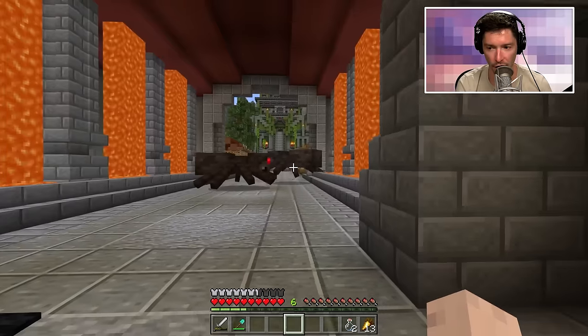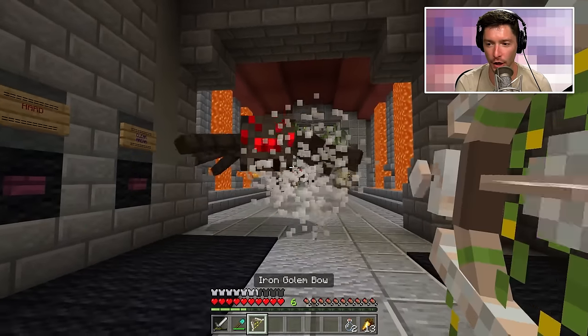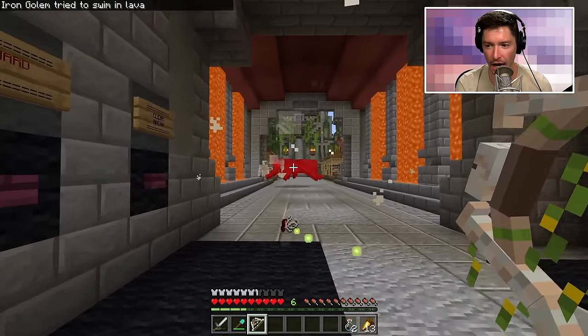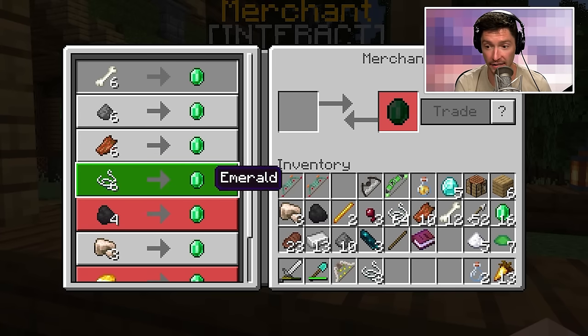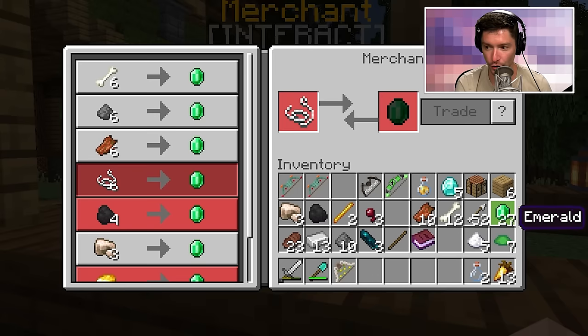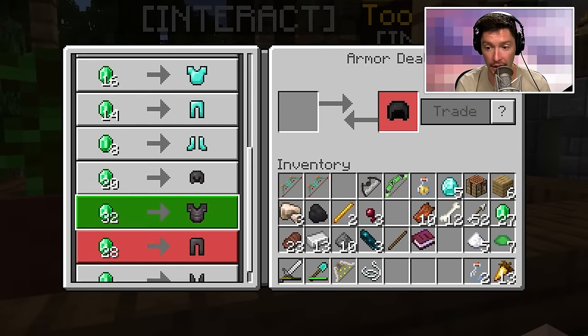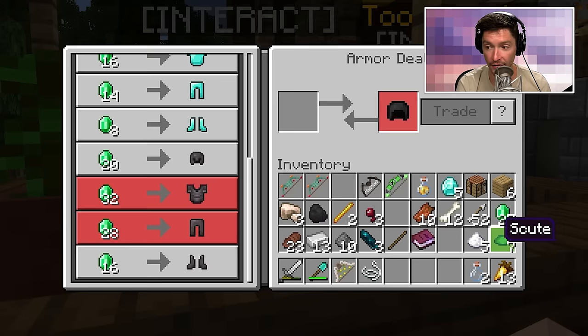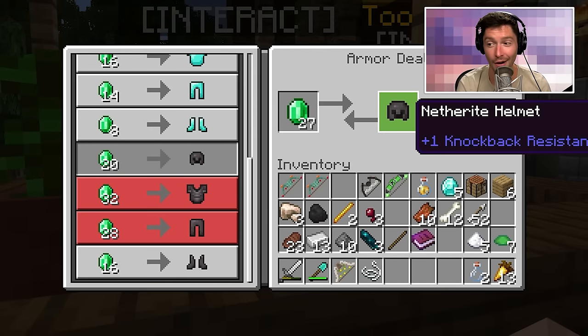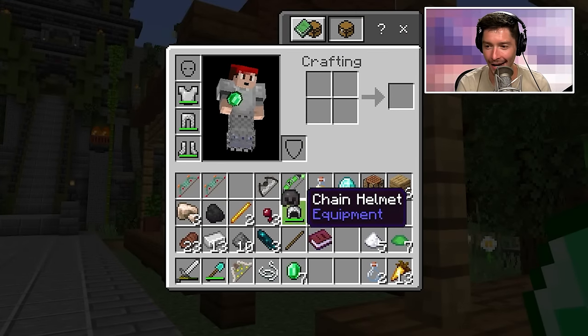Let me sprint past and get my stuff back. The spiders are still here — get out of here! Don't attack me, I made you. The good news is I have a great place to get lots of string to trade for emeralds. I already have 27 emeralds from that fight. I probably need better armor — I should buy some here. Netherite helmet? Oh yeah baby!